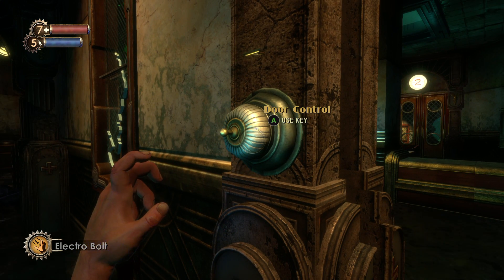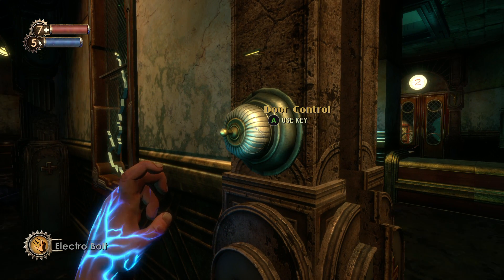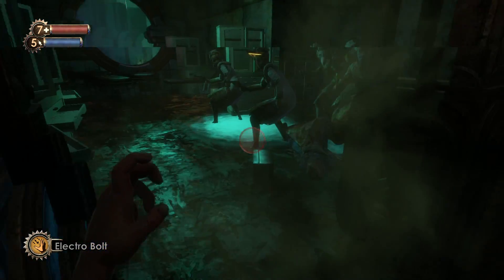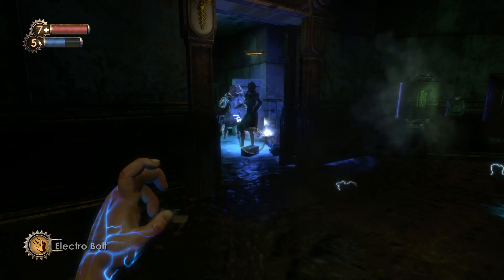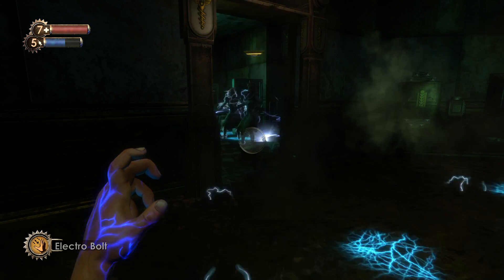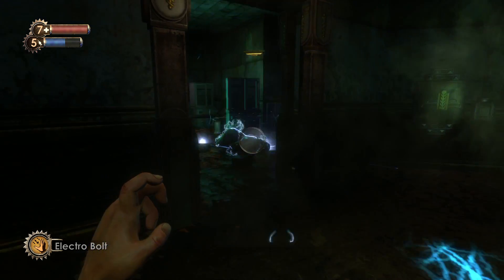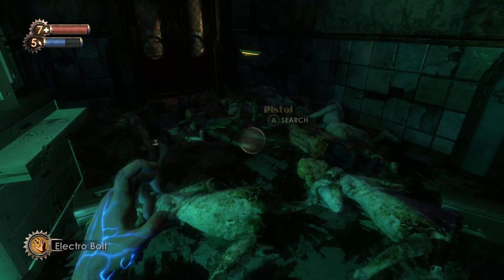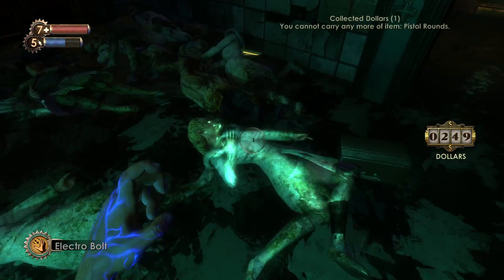Pressing it about ten times might make the game slow down a little bit, depending on how many people are actually in there. But when you shock the floor and they all eventually die, then all the frames will be back to normal again. There are more than ten bodies in here at least.